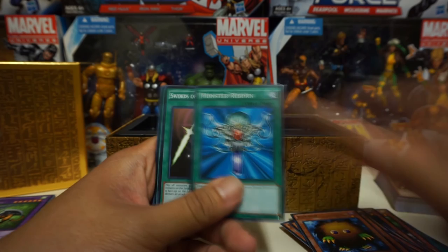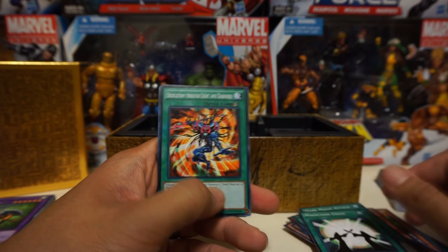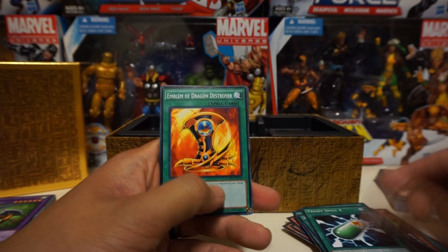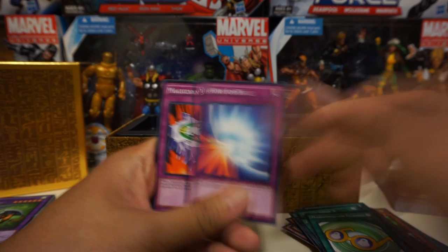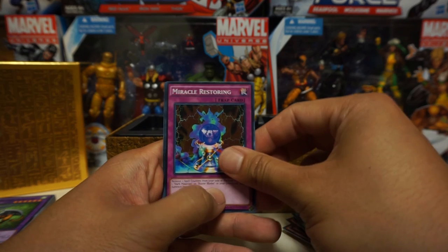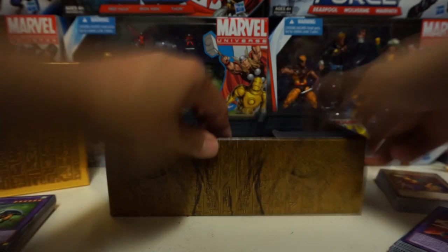Kuriboh again, another Monster Reborn, Swords of Revealing Light, Card of Sanctity, Polymerization, Dark Magic Attack, Magician's Unite, Destruction Through Light and Darkness, Black Magic Ritual, Trickery Spell, Four-Starred Ladybug of Doom, Marshmallow Glasses, Mirror Force, Magician's Circle, Shattered Axe, Stronghold the Moving Fortress, Miracle Restoring, and Dark Paladin — pretty cool to see that one again.